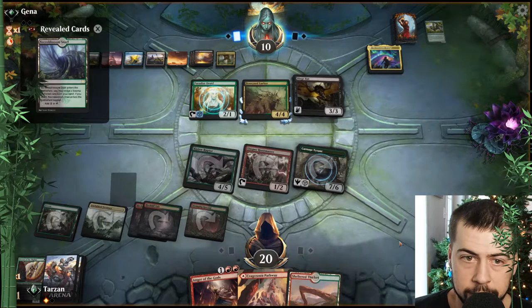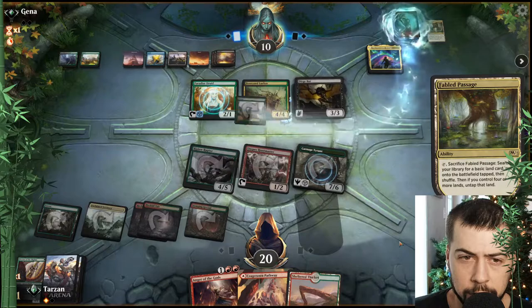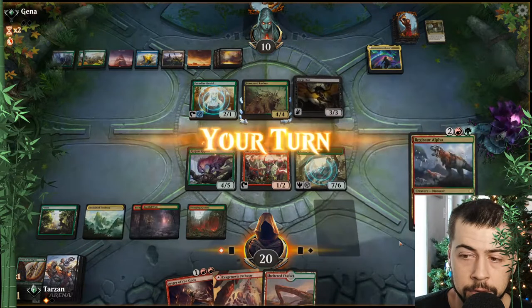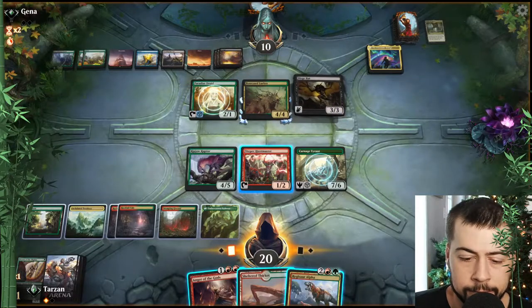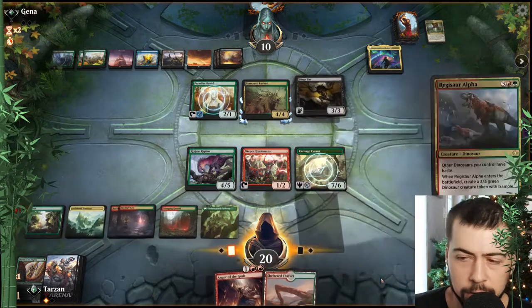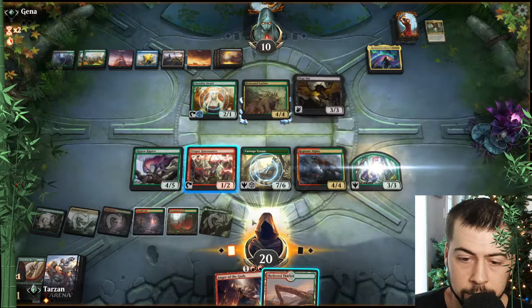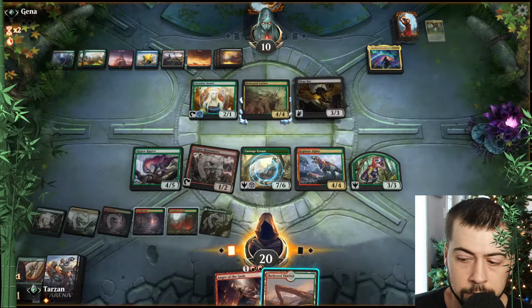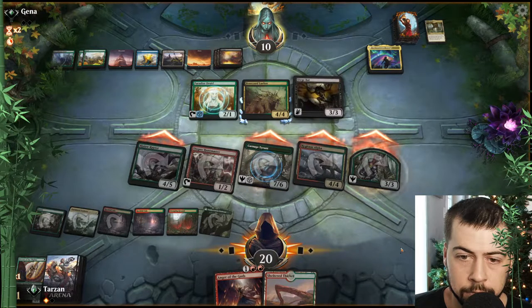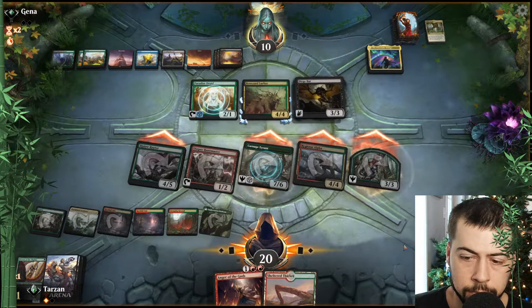The Dirge Bat — yikes. Won't be too bad if they can't mutate something. But this is four-color, five-color mutate — we're going to have to watch out. An Anger would definitely possibly help us get the win. Let's just go Regisaur, let's keep slamming the Dinos.